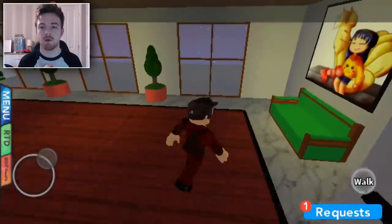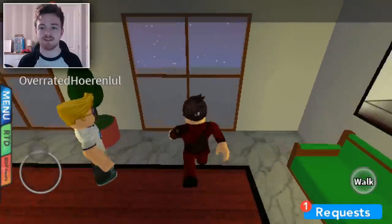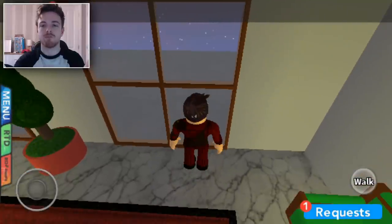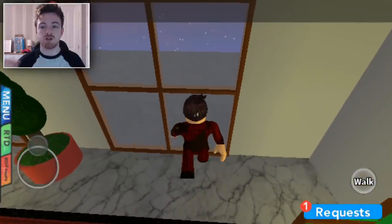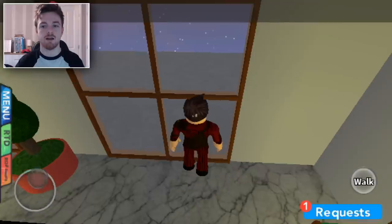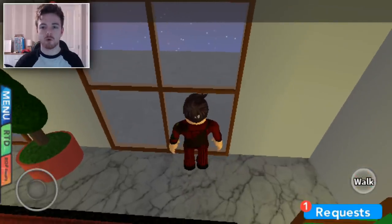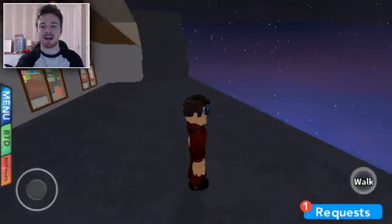Here I am showing you guys my clip of me doing it on my mobile device. What we want to do is go towards these windows on the top floor. Run at the window, stop running, and then run again — give it about five seconds. Run at it, stop, and then run again. And as you can see, I'm outside of the map now.